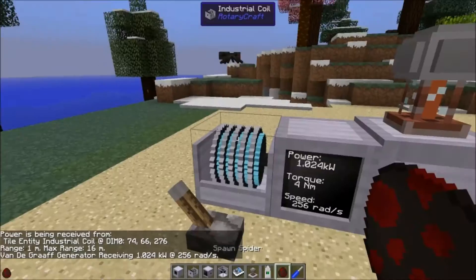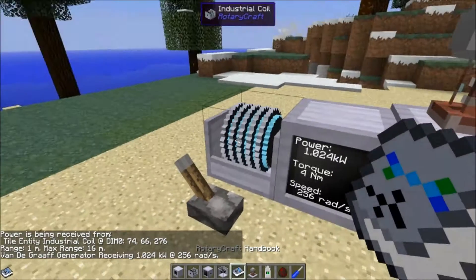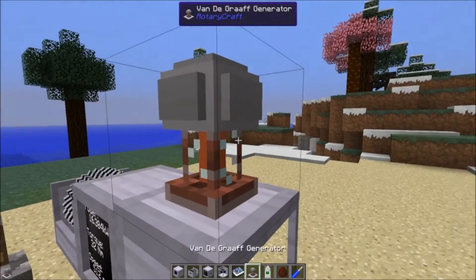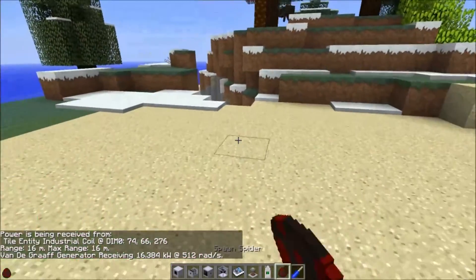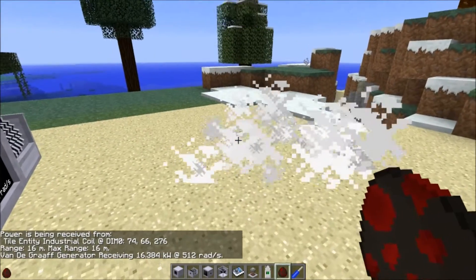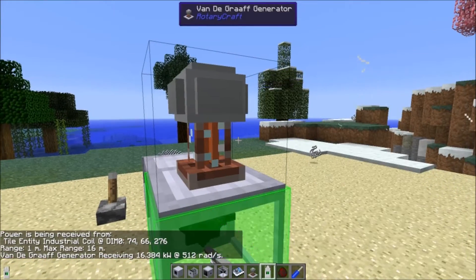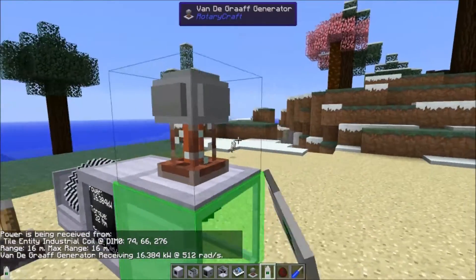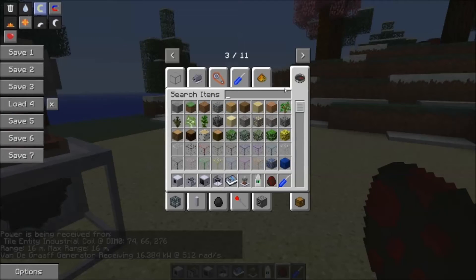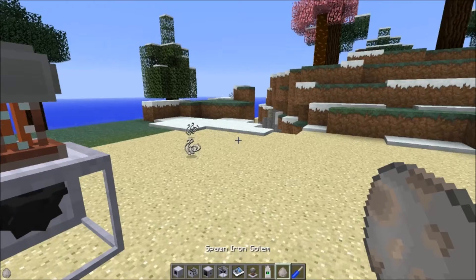Of course we can give it more power. Let's just ramp it up — 32 Newton-meters at 512. Now it's at its max. It charges up more powerful shocks if you let it power up all the way. And then it gets hit — see, that's 16 damage. It's one-shotting these spiders. Let's grab this iron golem spawn egg to spawn something with a little bit more health.